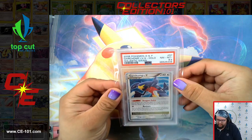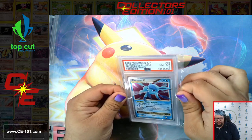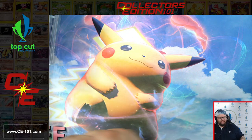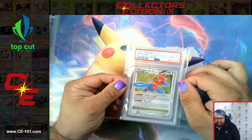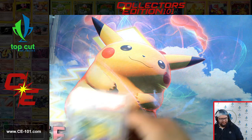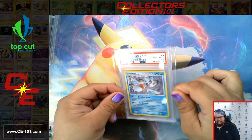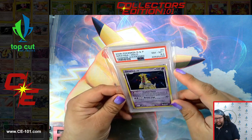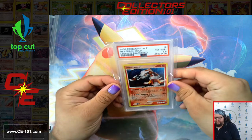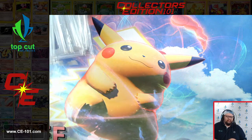Some more Level X's coming up. Garchomp. Glaceon Level X — gorgeous. Leafeon Level X, another very pretty and popular card. Porygon-Z. Deoxys. Moving into Legends Awakened — Dragonite, Froslass, Giratina, 8.5. Ton of really cool cards. Another Heatran and a beautiful Kingdra.